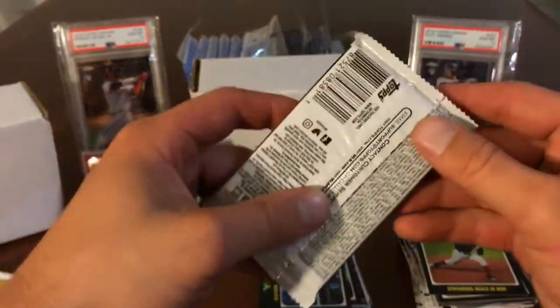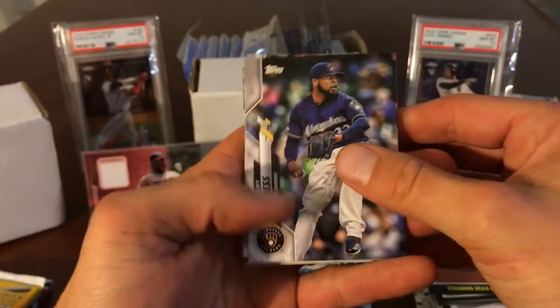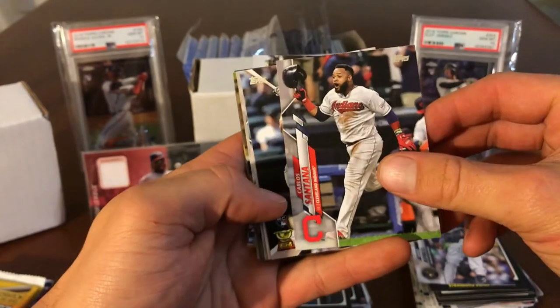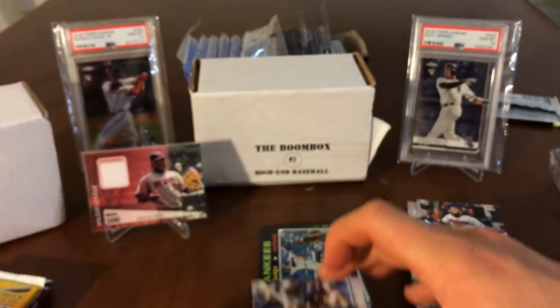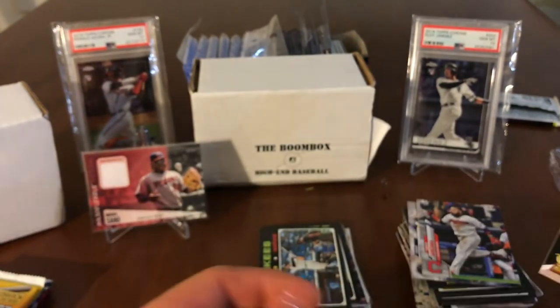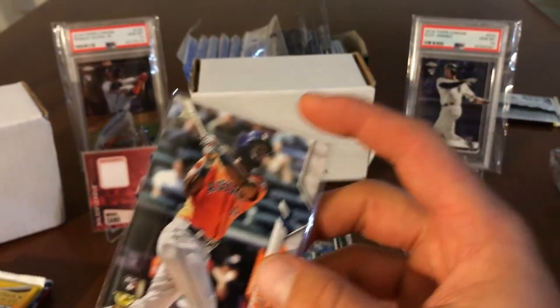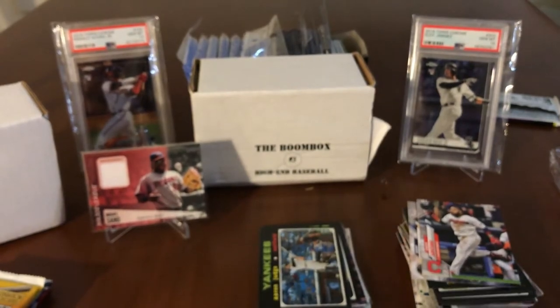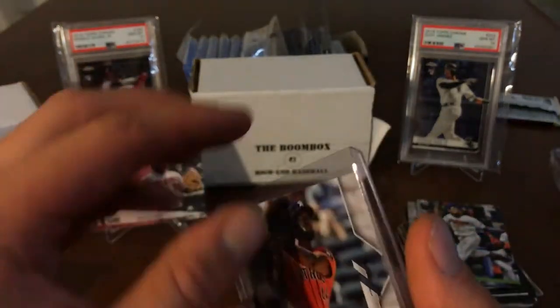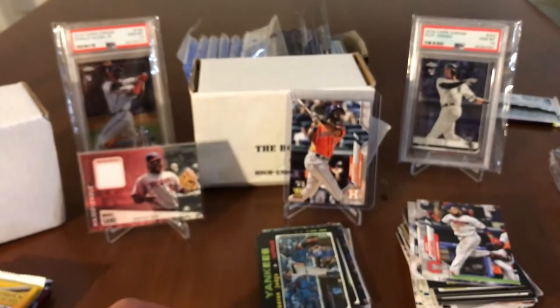Topps Series 2 — I opened a good amount of this and I wish I would have bought more of it. I actually pulled a Bo Bichette Topps rookie numbered to 50, and that was pretty sweet. It doesn't look like we have a hit. We got Jeremy Jeffries, Carlos Santana — he's been solid. We got a Jordan — pack fresh! Jordan hits nukes. That's the guy you want to see. I think he'll have a better career than Robert in my opinion. He also won the AL Rookie of the Year by a landslide.